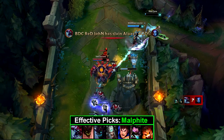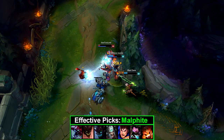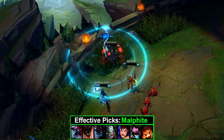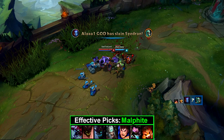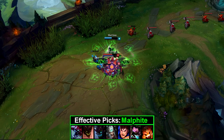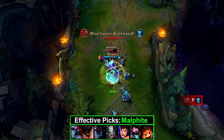Malphite's W gives him increased armor up to 30% free armor, which means he can fall behind pretty heavily in terms of tank items and still be nearly unkillable for its duration. This W also gives his auto attacks an AoE aspect, allowing him to deal good damage for a tank and push waves. His E lowers an enemy's attack speed up to 50% for 3 seconds — this is massive utility that can completely shut down an auto-attack-based composition almost entirely. Even if you're way behind and you use this on the AD carry, you're still being very useful. It also has pretty good base damage and scales with your armor.